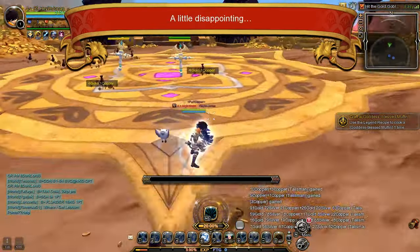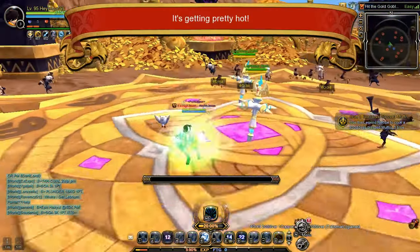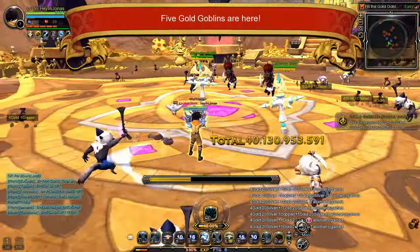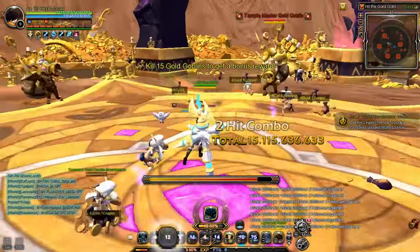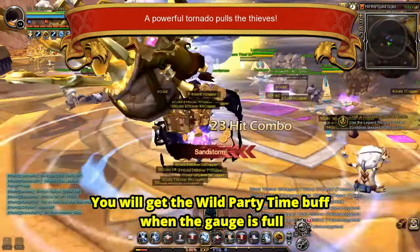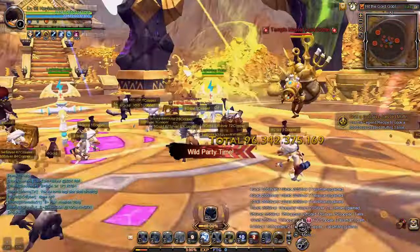After choosing the first treasure chest, more golden goblins will appear at the same time. You will get the Frenzy Party Time buff when the gauge is full, generating a strong vortex that pulls monsters to the center of the map. Take advantage of the buff to sweep gold from the bandits.